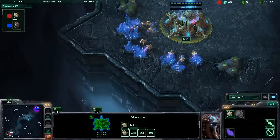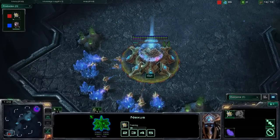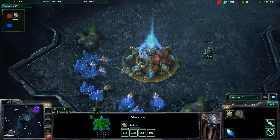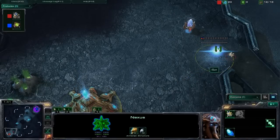Sun with the Pylon, Chrono Boosting out his probes. This is a very standard opening for Protoss. If you're looking to learn the very basics of Protoss, that would be how you open. We're looking to build a gateway on 13 supply, I would think. There we go — gateway on 13 supply.